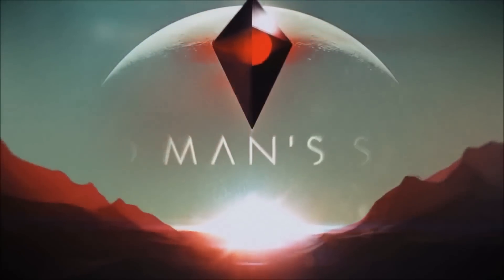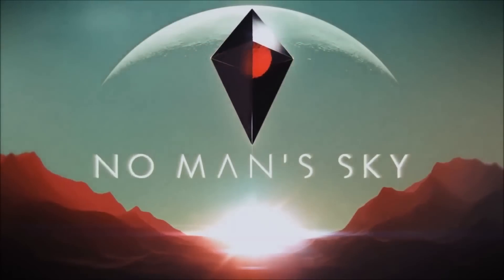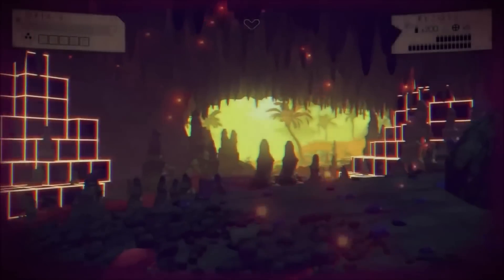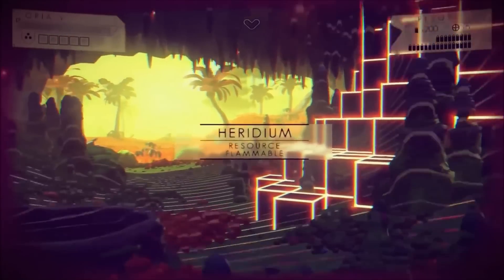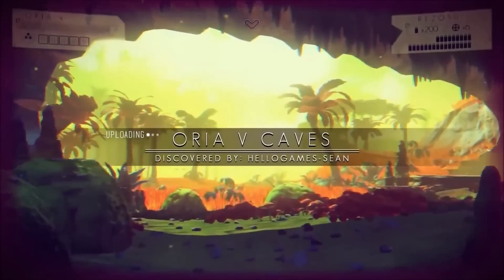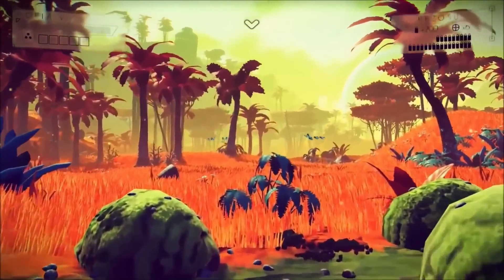That's pretty much what you're using, but I'm interested in — can you put a scope on this thing, or is there drop over a super far distance? I wouldn't think so — it's a laser — but does it take a second to get to a creature that's really far away? There are all these questions that there are just so many to a game like this, endless questions.